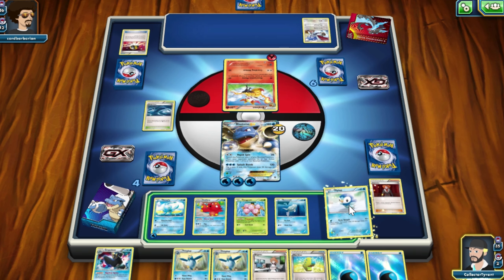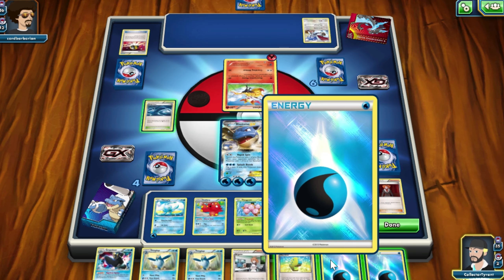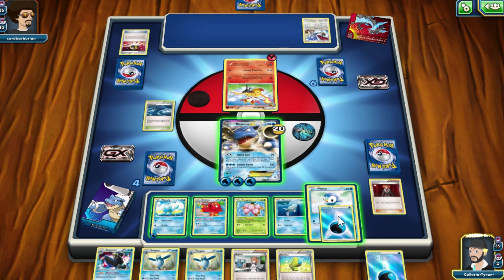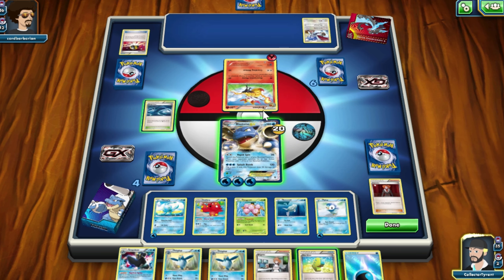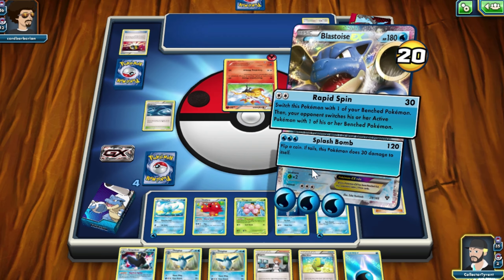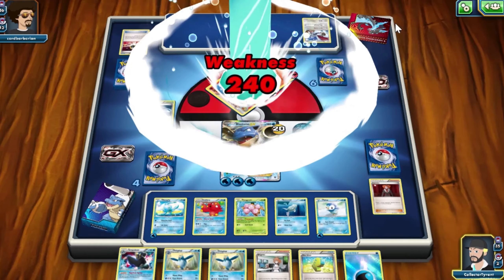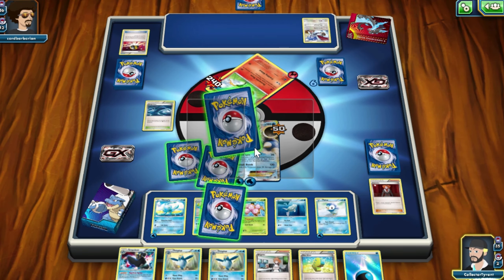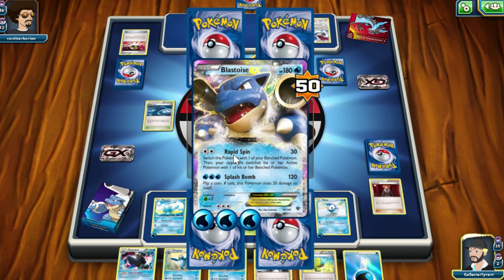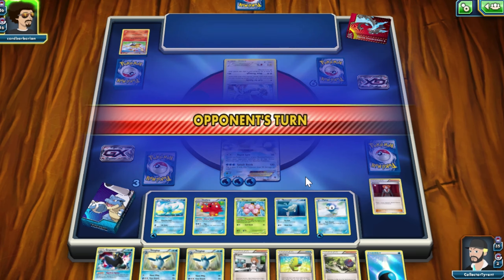I'm going to put Piplup down on the bench. I'll put a water energy on that little fellow there. I'm sitting pretty steady now and can really do whatever. I'm just going to Splash Bomb this guy — I believe that's Skarmory coming next. I do take the damage from the effect of my move there — didn't get heads. And in comes Skarmory.